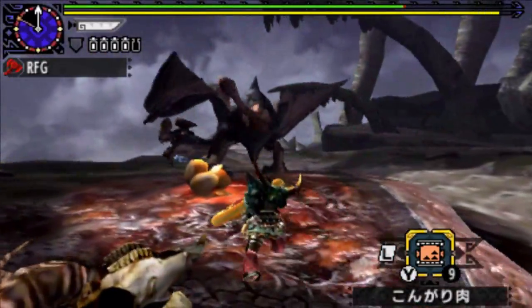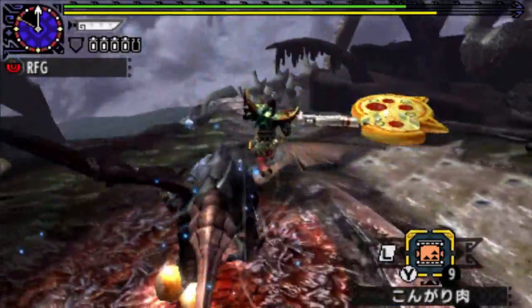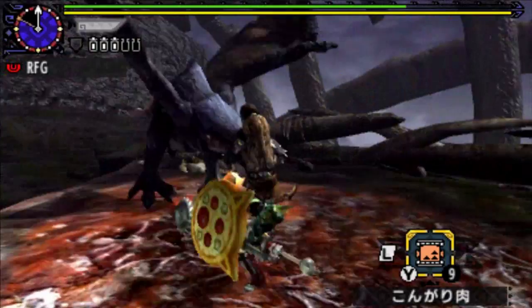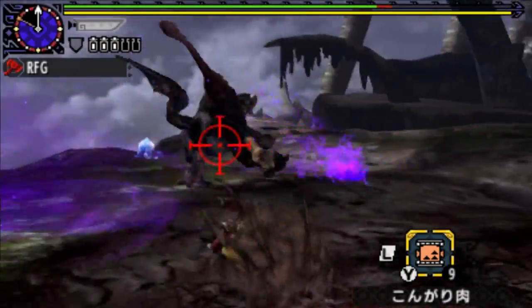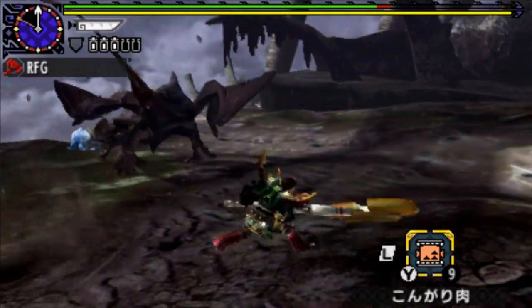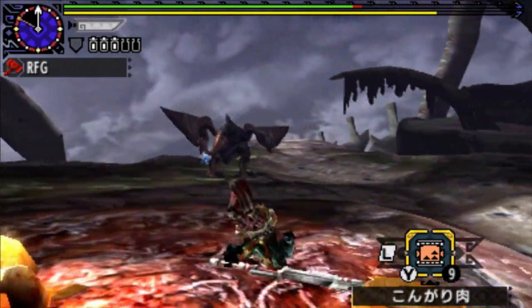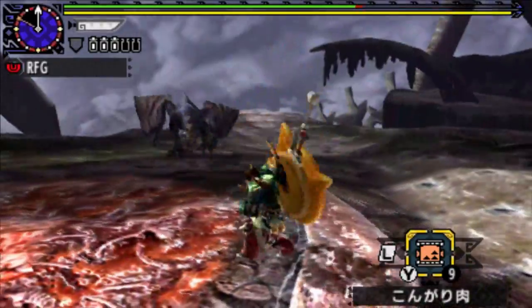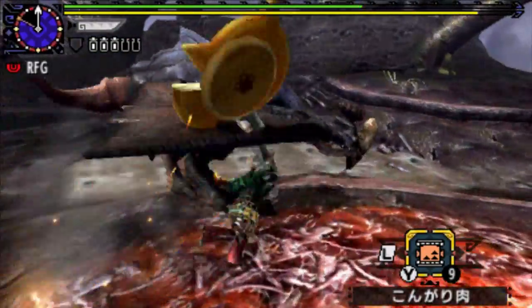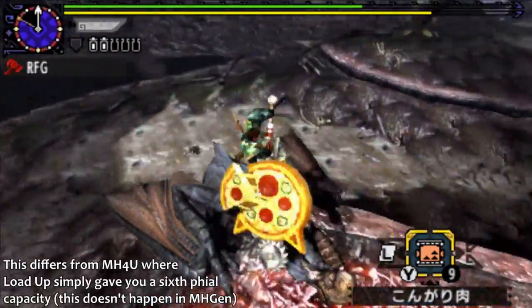It's got Razor Sharp, Guard Plus 2, Artillery King, and Load Up. Now Load Up has a really cool function in Monster Hunter Generations — a new function whereby when you load energy into your vials you get more vials filled than normal. And we'll show that off in a sec.